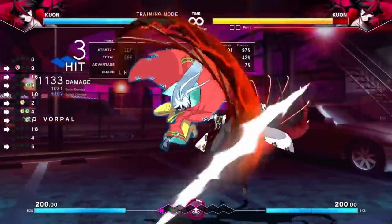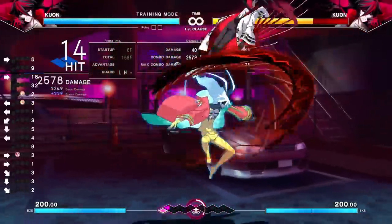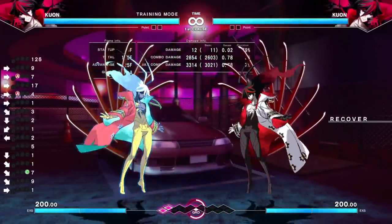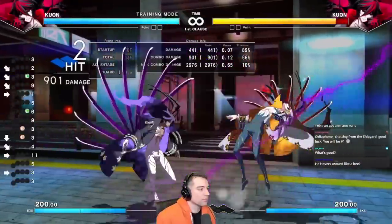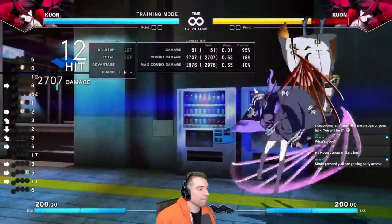My recommendation is just to learn one basic combo that works from basically any starter. As you can see, it's very consistent and you don't lose out on that much extra damage. This combo works in the corner and on screen. You want to simplify things so you can execute them in an actual match, and as you get better, you can start to incorporate more optimal routes.